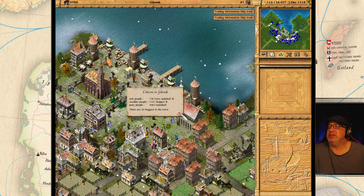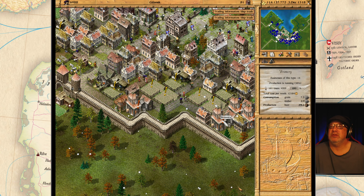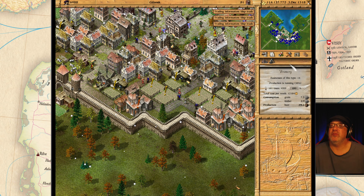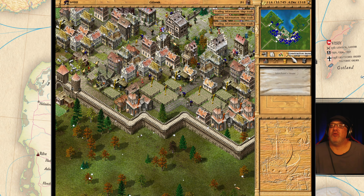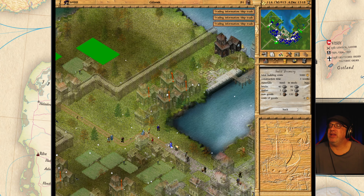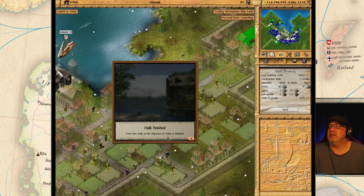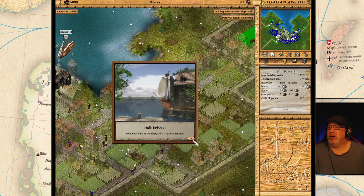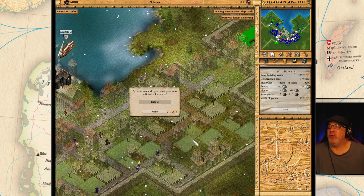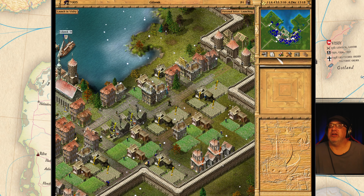Everybody seems to be satisfied. What are we missing? People — quite a few people here. Let's build some more breweries here. Can we build anything? No, we are going to start building outside. A Hulk is done, and we wanted the Hulk to be with Staten. Let's take a look here.